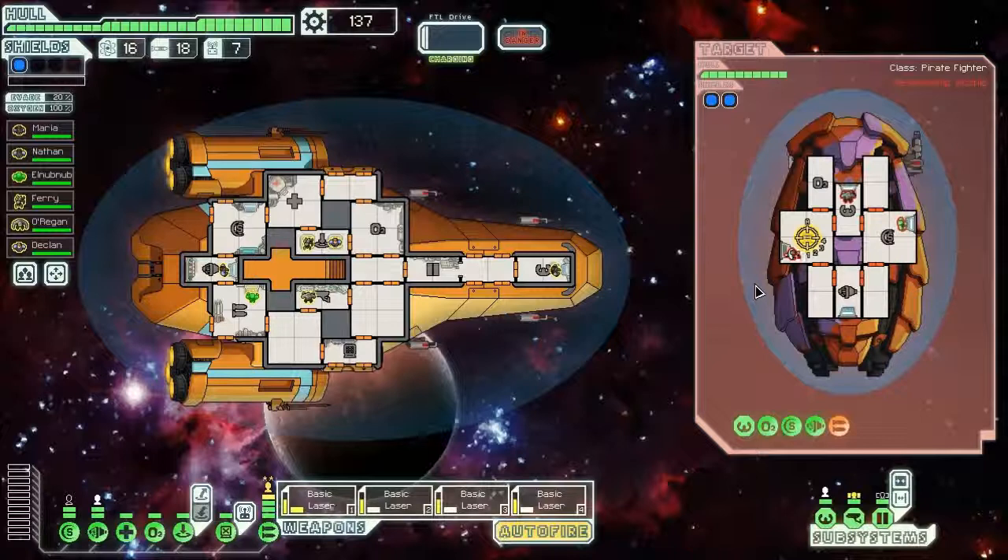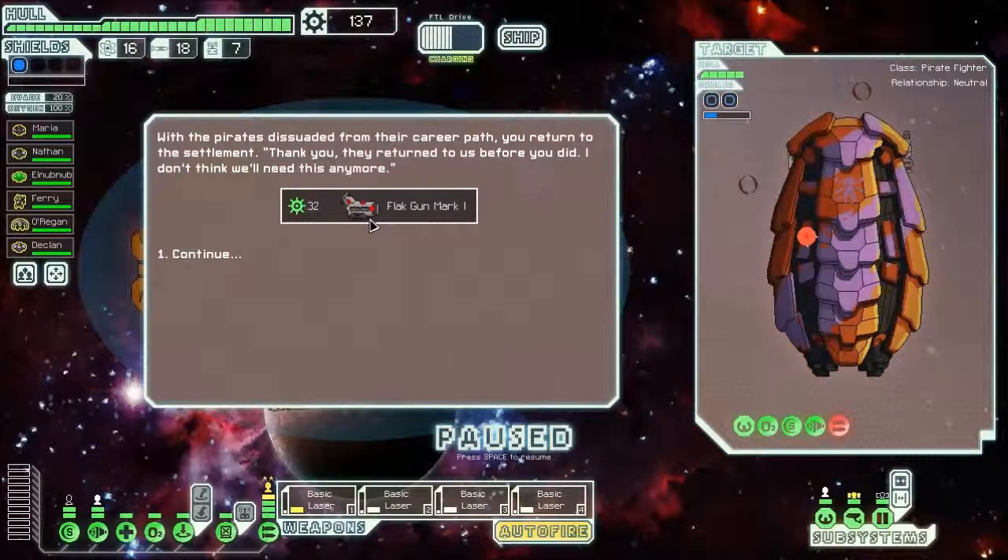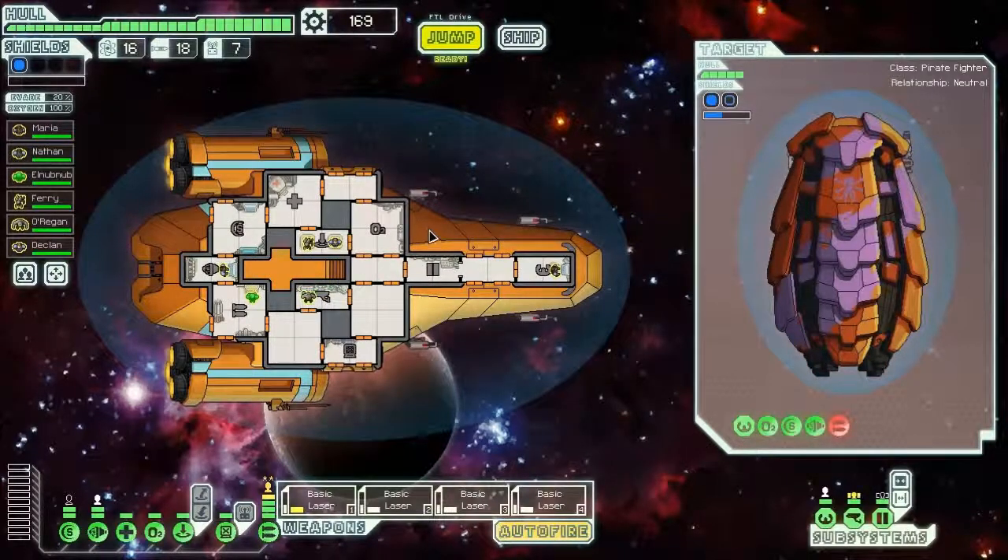I hope that works. They're busy trying to repair their weapons, and every time they start firing up their weapon I knock it back down — so they haven't fired a shot yet. They hail saying: 'You win! We're not cut out for this!' I let them live and I get a Flak Gun Mark One. With the pirates dissuaded from their career path, I return to the settlement and collect the reward. That was quite successful.